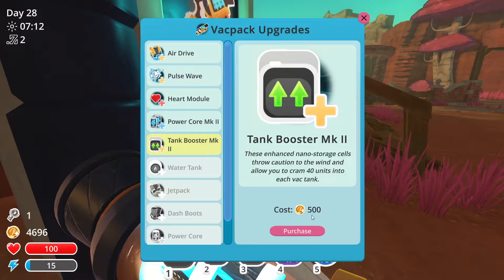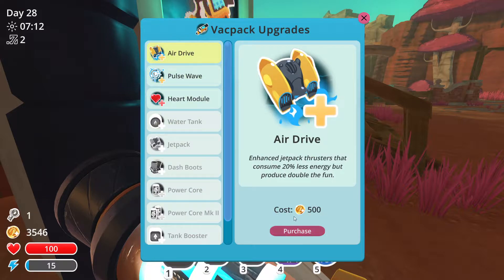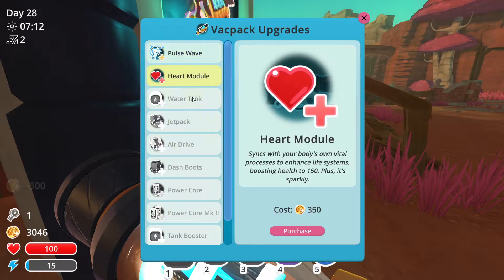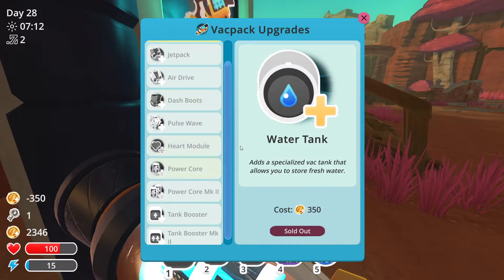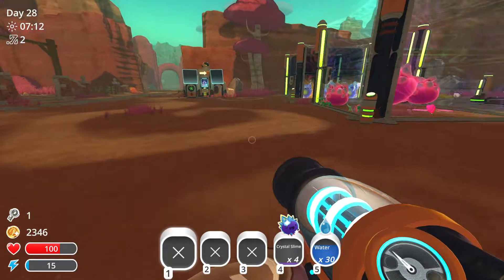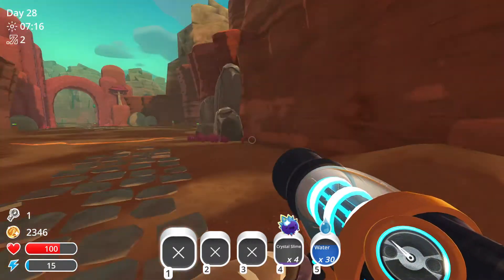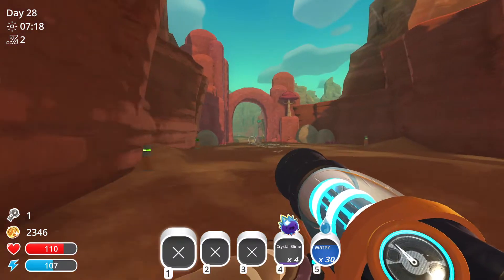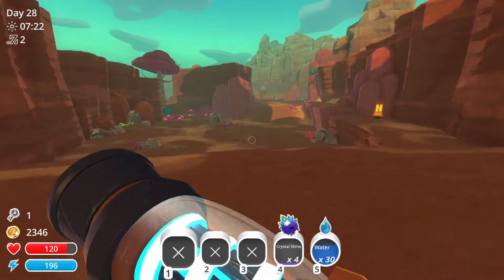Tang Booster and Pay 2, these MK 2 — Mark 2 — enhanced nano storage cells can throw cotton into the wind, 40. Sold, sold, sold, sold, sold, and sold. That's a lot of my money gone. That feels good. So now let's head over to the new area and see what slimes we have available.